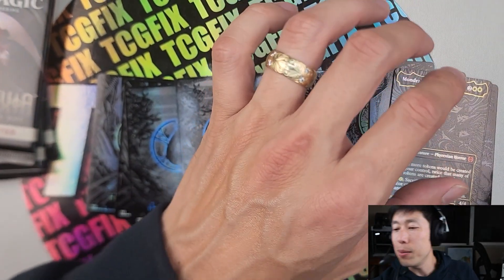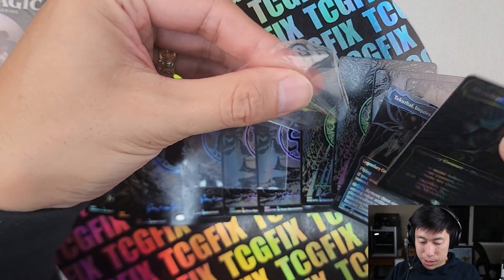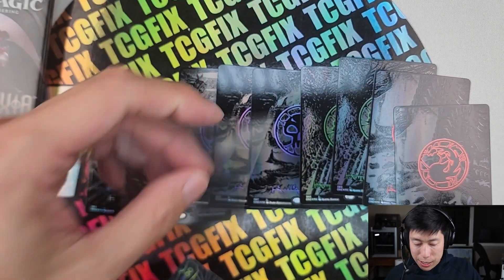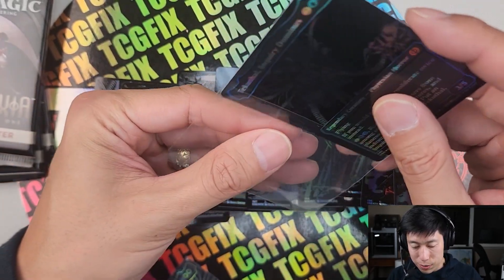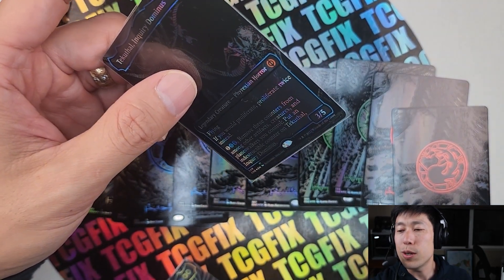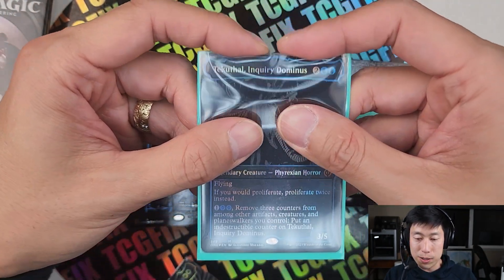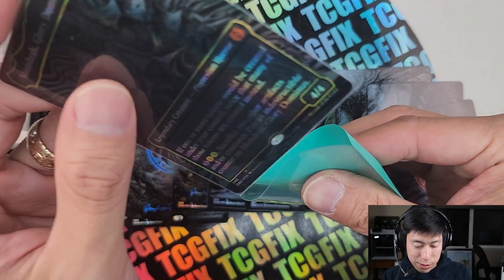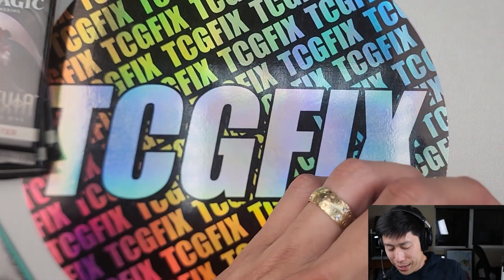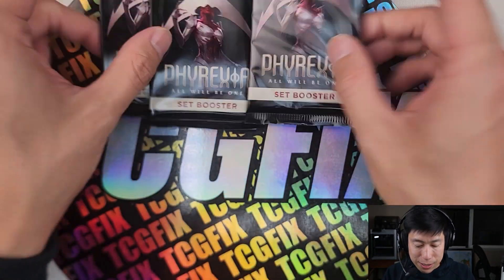Let me sleeve those up for Davi. Some inner sleeves here. If you notice, I like sideways inner sleeves because when I put them in regular sleeves I don't have to worry about pushing them out of the sleeve as I push down. Sideways inner sleeves by KMC — not sponsored, by the way. And then I'll take care of sleeving those lands once I'm done with these three set packs.